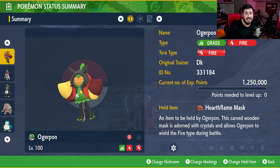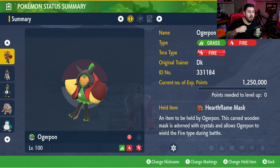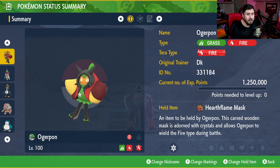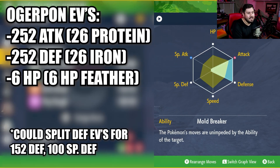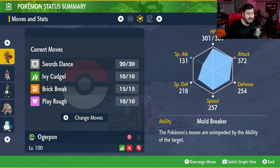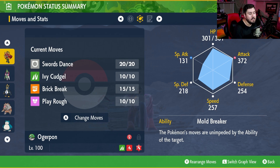This is Ogrepon. It is Grass and Fire type because it has the Hearth Flame mask on. Your typing will depend on which mask Ogrepon is holding — it will always be Grass type, however. It is level 100 as it has to be, and we don't get an option to hold an item on this one, so no Shell Bell for this raid build. Our stats are maxed out in physical attack and physical defense, though you could split between physical defense and special defense to make it a more all-around Pokemon. It has an Adamant nature and its ability is Mold Breaker.